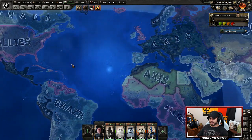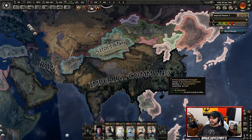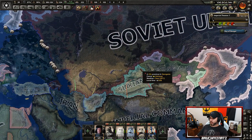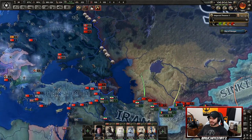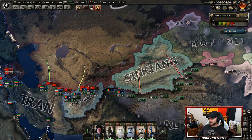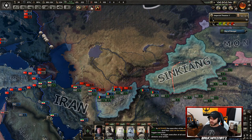This is what we're looking like now: you've got the Axis, Comintern, Greater East Asian Co-Prosperity Sphere, and the Allies. I had just taken out Guangxi, and right when they were about to fall they joined the Comintern. So now I'm at war with the Comintern — I'm going to try to get as much territory as I can because I'd like to get the Caucasus to set up my attack on the Axis.